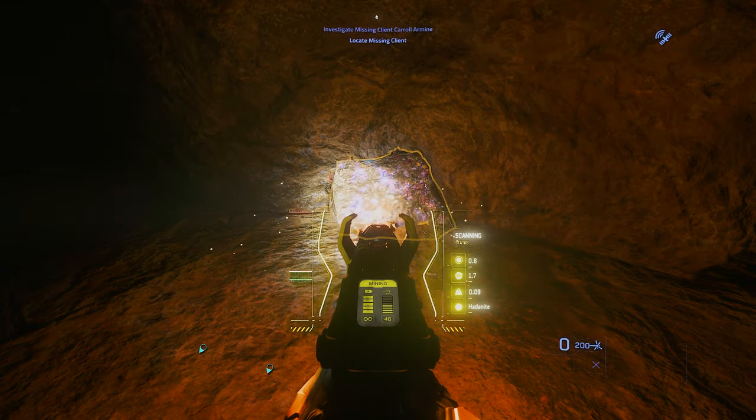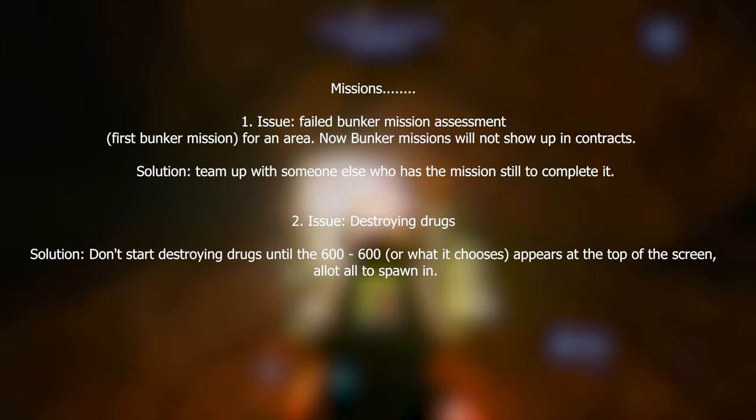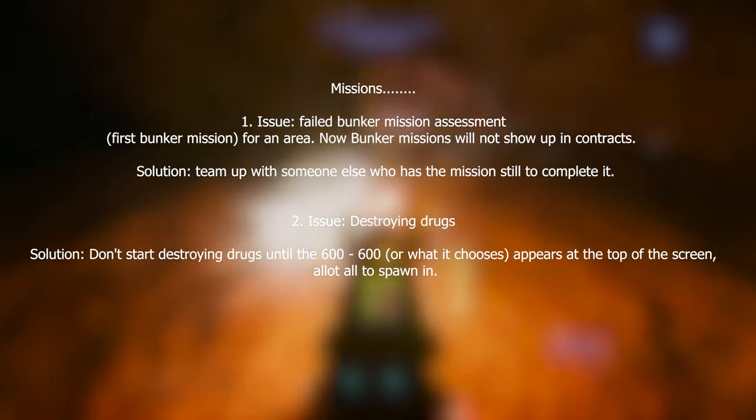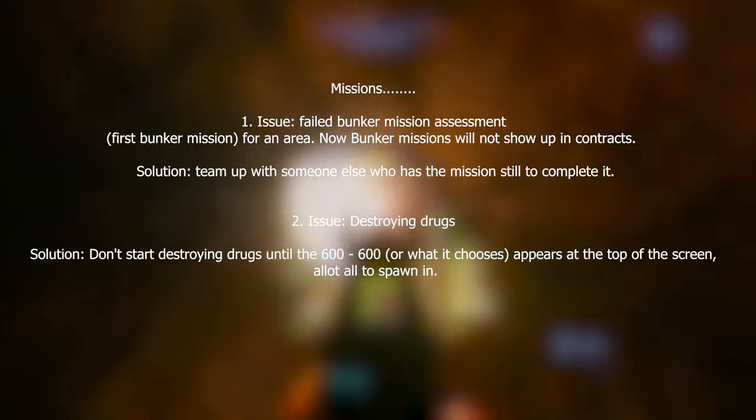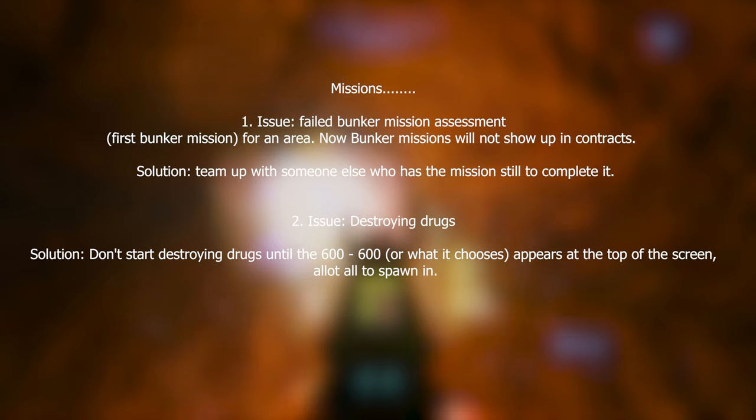The last category is Missions, with two issues. Issue one: failed a bunker mission and now it won't show up in your contracts. This can happen due to a crash, enemies not spawning, or accidentally shooting someone which drops your rating. The solution is to ask someone in chat to team up with you, have them share the mission, and then you can complete it again through the share.